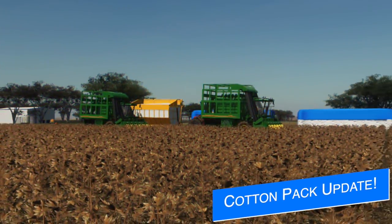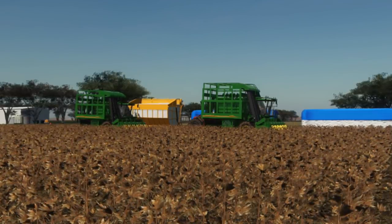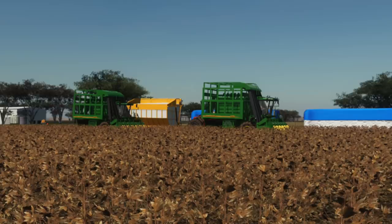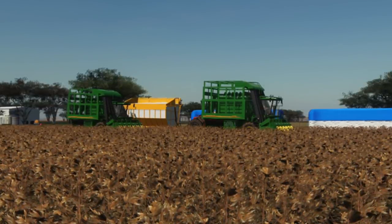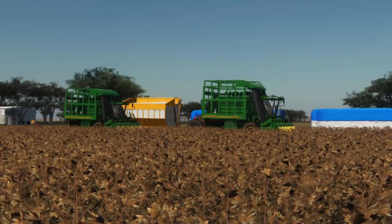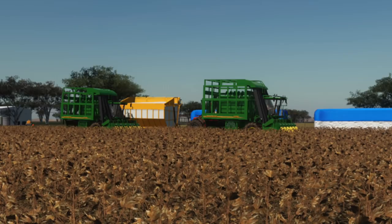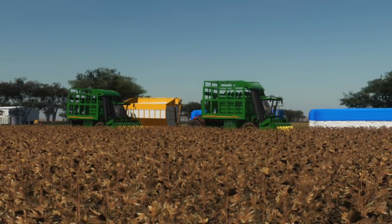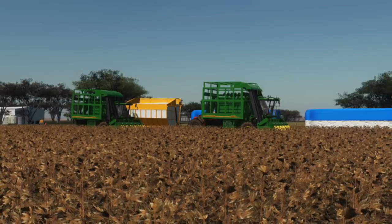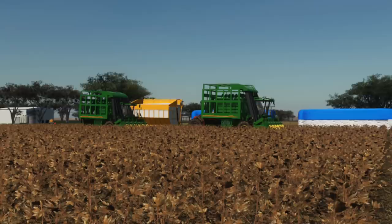Connect Modding are going to be updating their cotton pack — this could be version 1.1. They've adjusted some bugs and added colors. They found errors: the B11 cotton press bells get stuck, so they've adjusted the capacity of all equipment, added tire options to the John Deere 9996, and multicolor has been added for the B11 base and trans module. If you've found any other issues, check out Connect Modding in the description below and let them know.